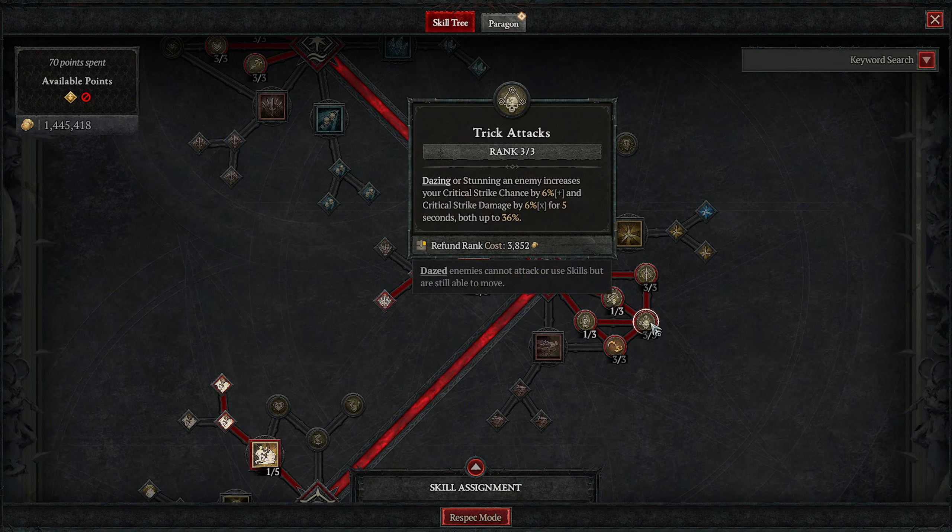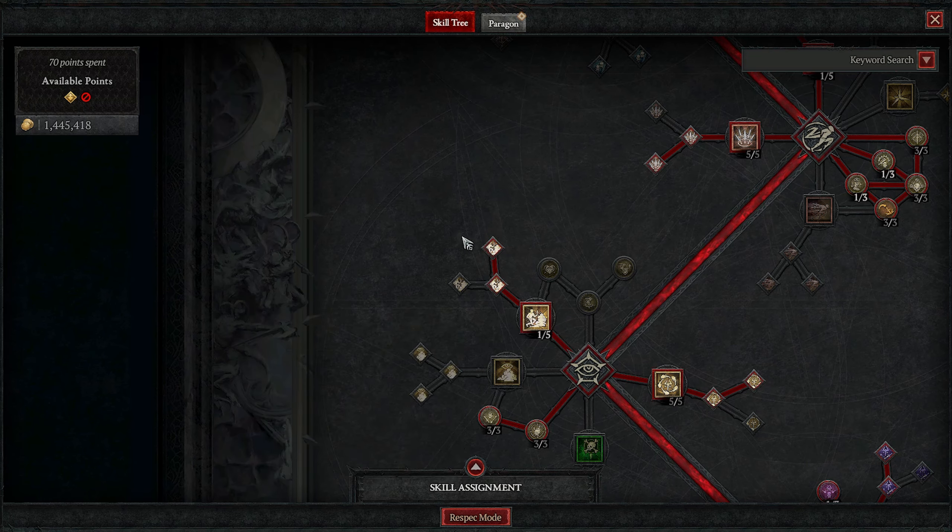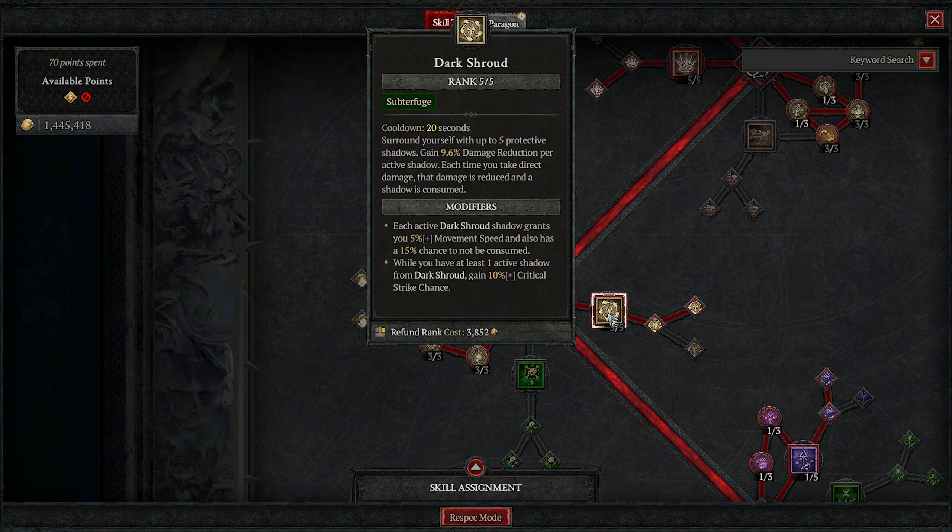Our main ability is Dance of Knives — you want to put five points into this. All our damage funnels into it and our aspects are tailored around it. Then take the enhancement: every 30 meters you travel grants more charges of it so we can use it more often, and each one slows enemies with a chance to pierce. That works really well with Star Shards, where the shards can also shatter into more pieces. You pretty much just hold it down and run through the charges.